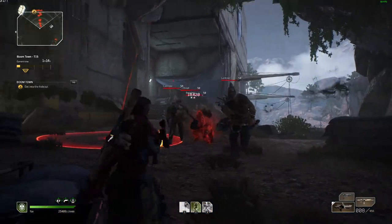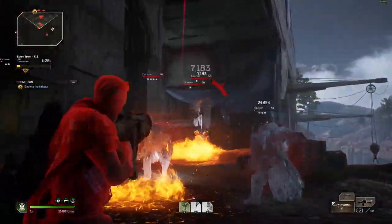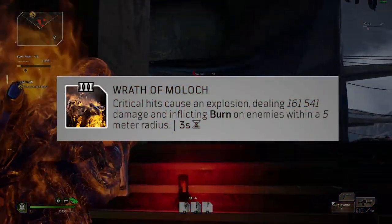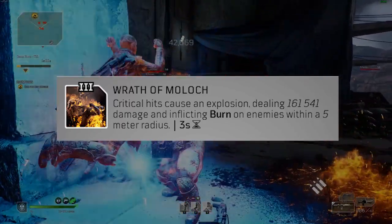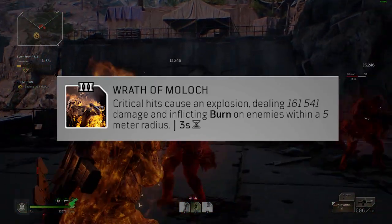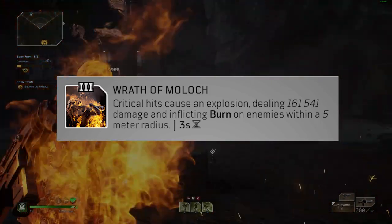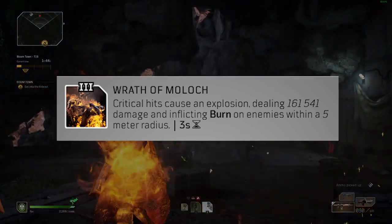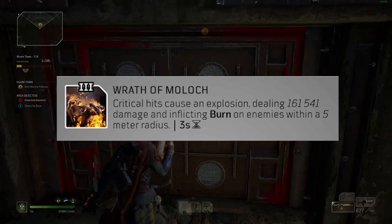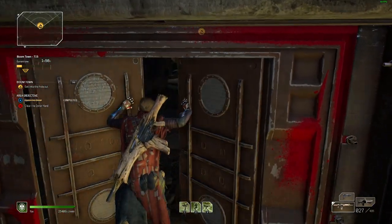I'm going to kick this list off with my top three tier three mods — this isn't in any particular order. The first one you've likely seen me use a lot, and it's going to be Wrath of Moloch. Wrath of Moloch is an on-crit mod, so any time you deal critical damage to an enemy it's going to explode their bodies, making everyone around them take damage, and on top of that they're going to get inflicted with burn. You'll notice a trend in some of these: AoE that inflicts some kind of status, which lets you take advantage of those statuses to do more damage via other mods.